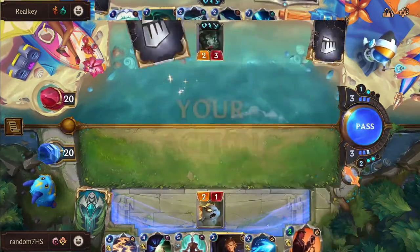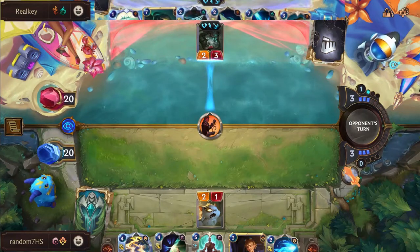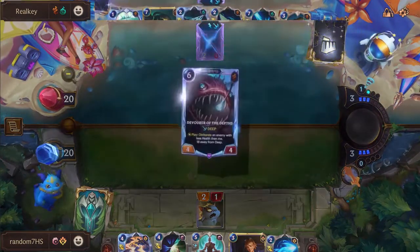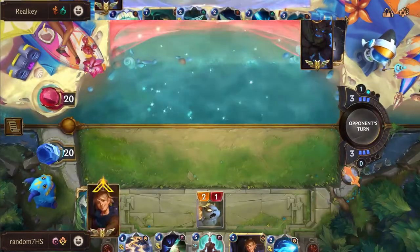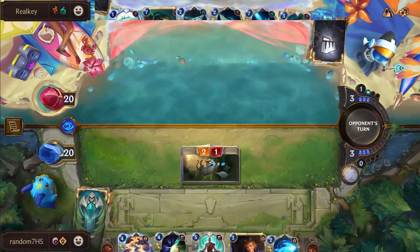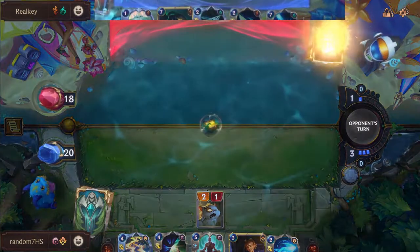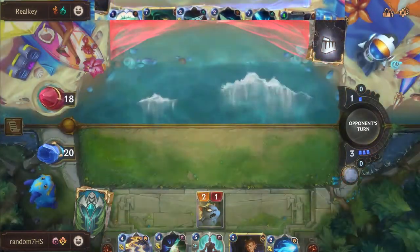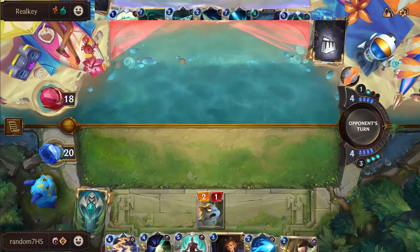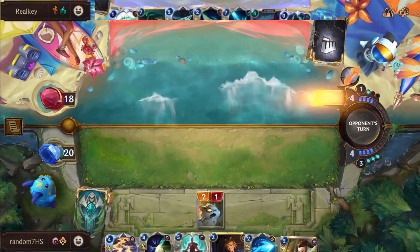The addition of Bone Skewer has helped a ton but it's still tough. I imagine this game will look like: we play out a normal game, Random kills things, Real Key plays things and tries to go deep. Then Karma Ezreal will stall - we'll hit the deep turn around turns seven through ten, Random will start deploying Wills and Concussive Palms to stay alive, and then finally around turn ten we'll see a big combo finish Real Key. Karma is a house especially with Hexite Crystals - once you start copying those it puts out so much damage so fast.